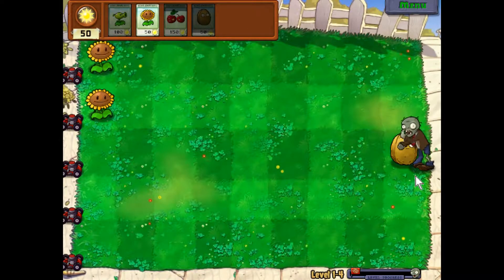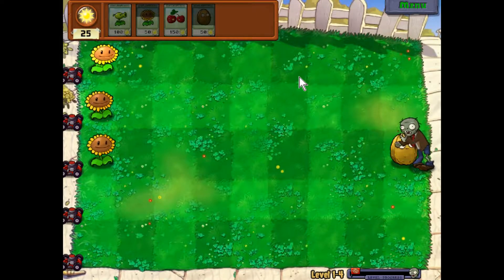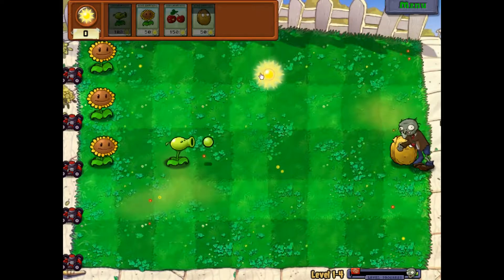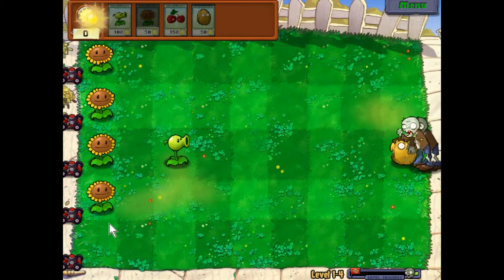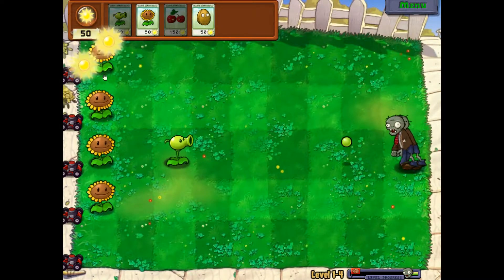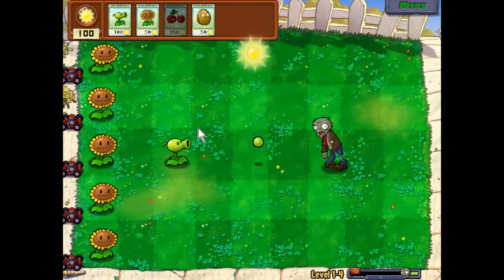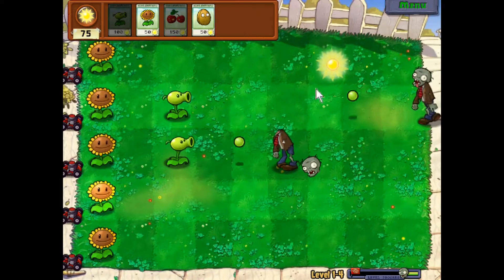Let's just block that zombie and keep him busy for a while while we get the plants going. The more zombies — yeah, like I said, they can eat your plants and make it a wasted effort. That's why you need wall nuts to make it really hard for the zombies to penetrate your defenses.